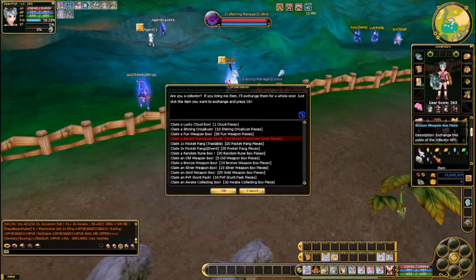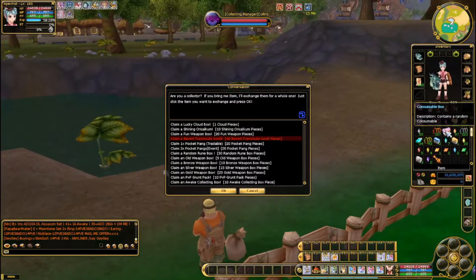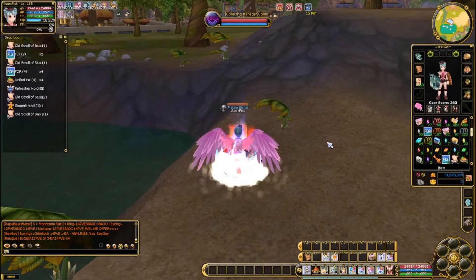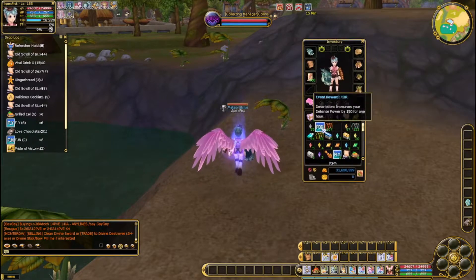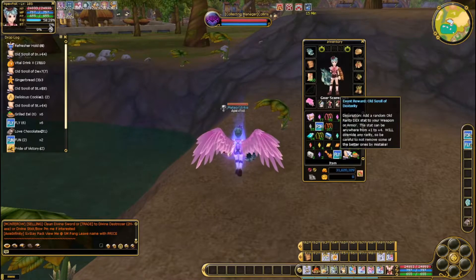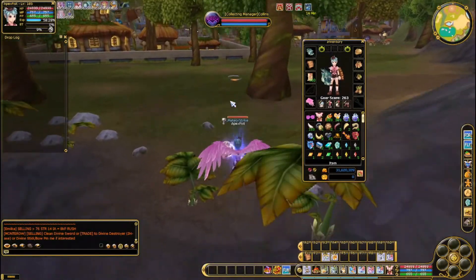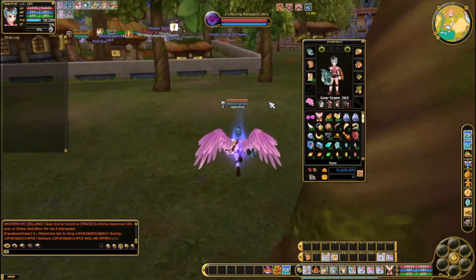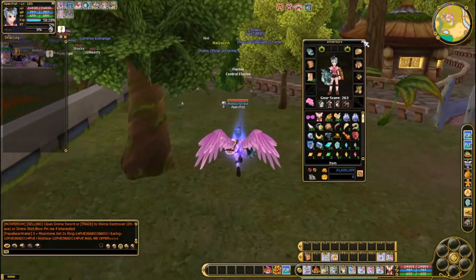We didn't get enough of some other stuff, so we're gonna have to collect more. We did get a consumable box, so let's open all those up. That was quite a bit, but that will help us because now we have a bunch of consumables. Our inventory is even more full than it's ever been before, so that's exciting. We still have 31 mil.